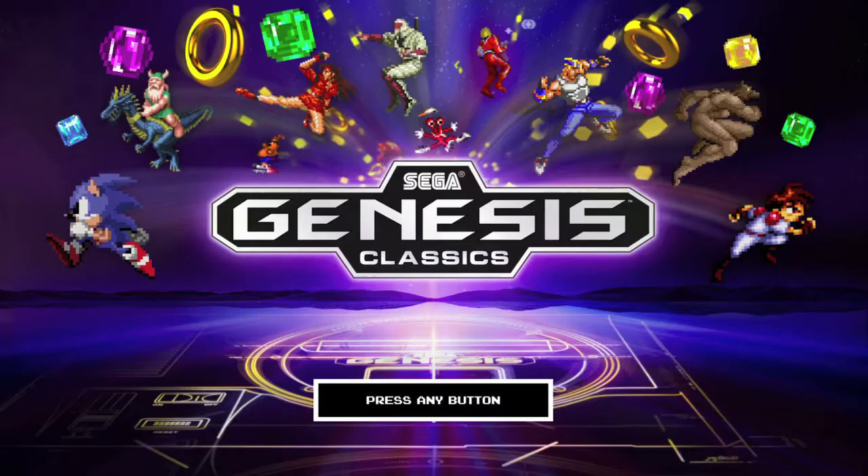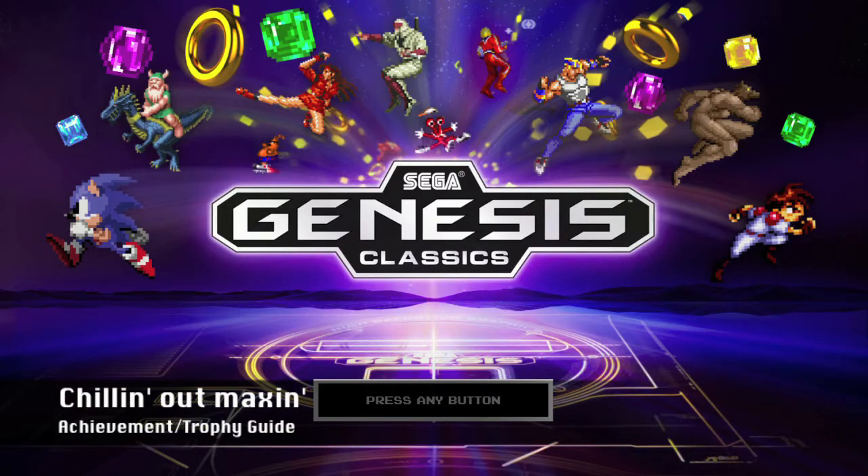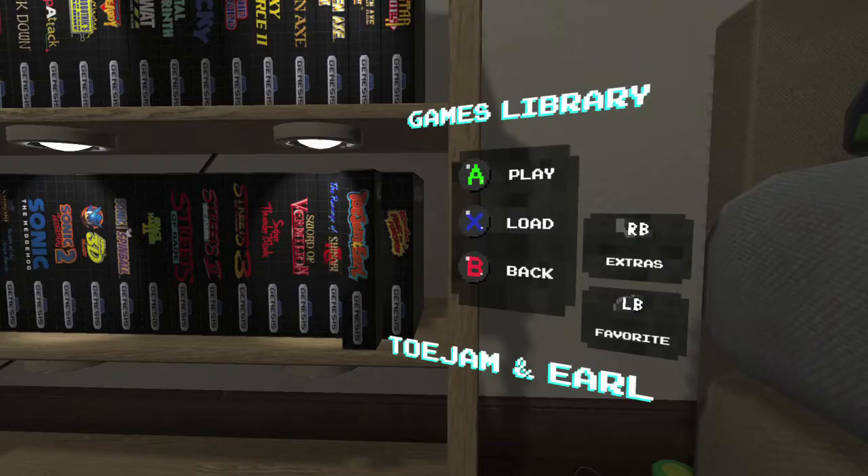Hey everybody, it's Sean here from FunkyGameyag.com. Here we are today back in the Genesis Classics Collection, grabbing the Chillin' Out Maxon Achievement. This one's going to be done in ToeJam & Earl, and it is to dance the hula.